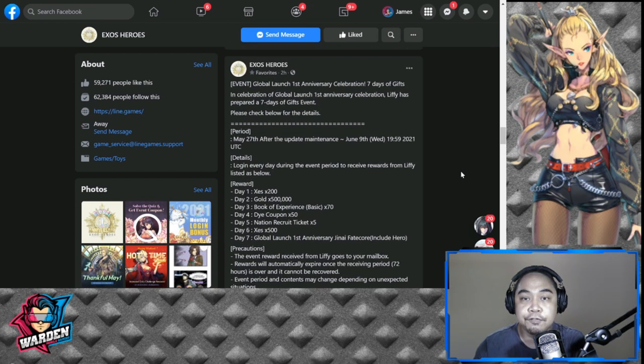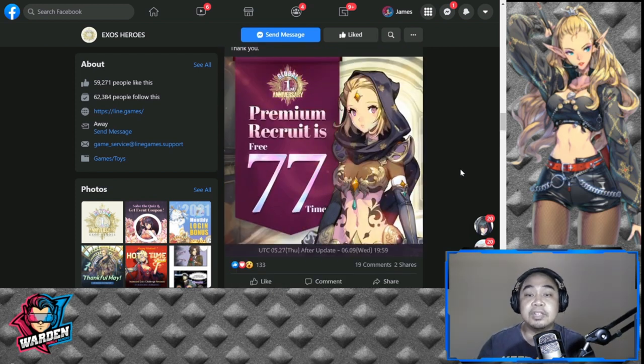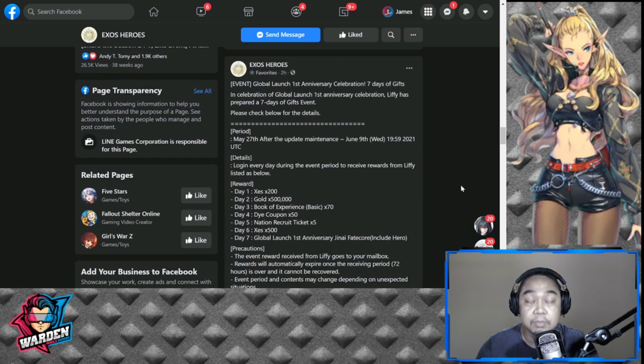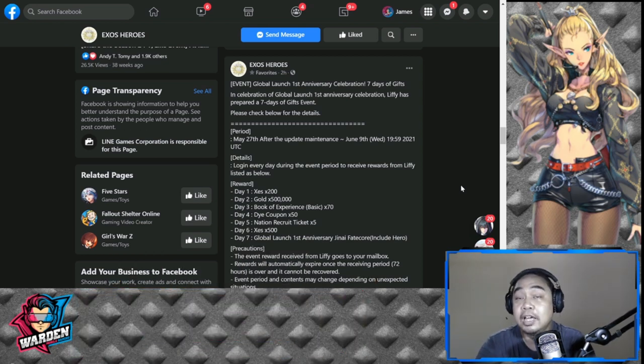So they will be giving us freebies for the event. Premium recruit is 77 times — that's 11 pulls times 7, so 7 days of 11 free recruitments. Then we have seven days of login rewards: Day 1 is 200 Zes, Day 2 is 500,000 Gold, Day 3 is Book of Experience, Day 4 is Die Coupon 50, Day 5 is National Record Tickets, Day 6 is 500 Zest, and the one we've been waiting for — the global launch first anniversary Janai Fate Core, a new dress and skin for Janai.